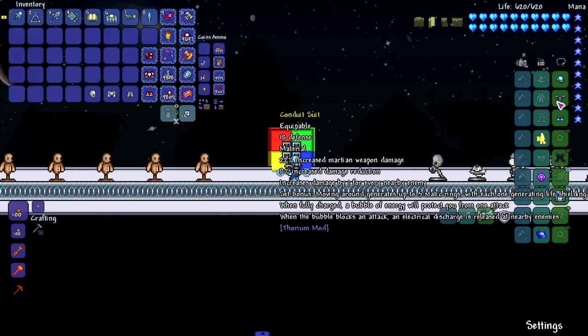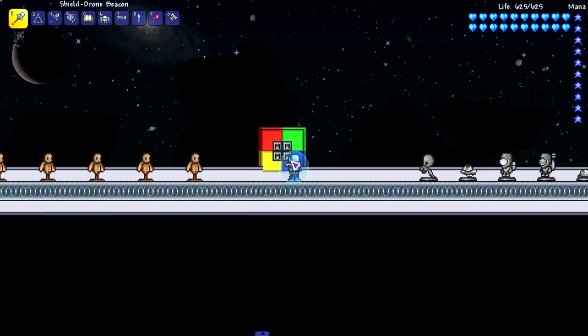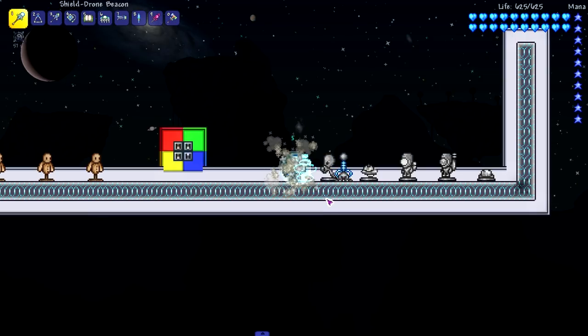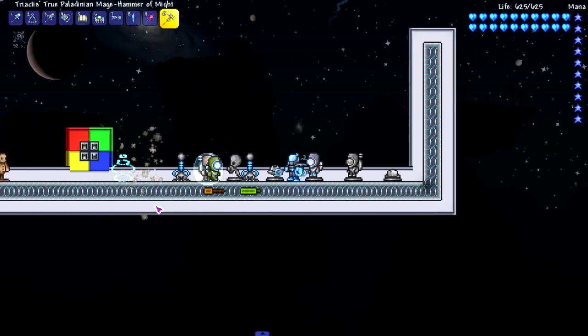The conduit suit's set bonus: moving around generates up to five static rings, with each one generating life shielding. When fully charged, a bubble of energy will protect you from one attack, and when the bubble blocks an attack, electrical discharge releases at nearby enemies. You have to move around and get it charged up - there we go - and then if you get attacked, it shoots out a little electrical attack.